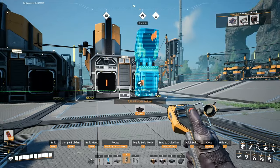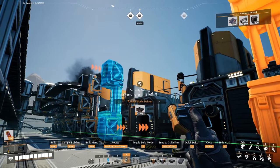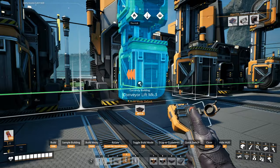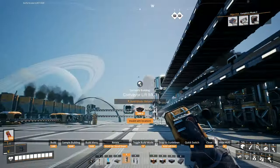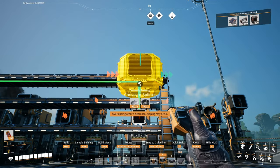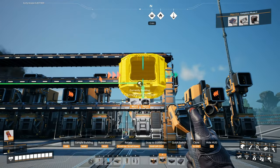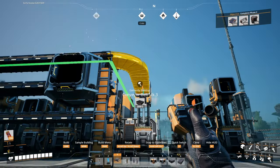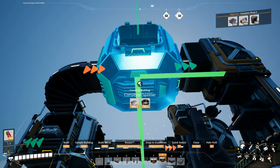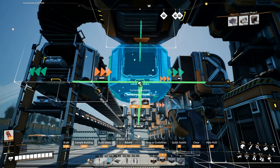So what I'm gonna do... Alright, there we go. Put it like this. No! Not this one. This one. And then connect it like this. Okay, there we go. So we got the splitter here, and there, there.